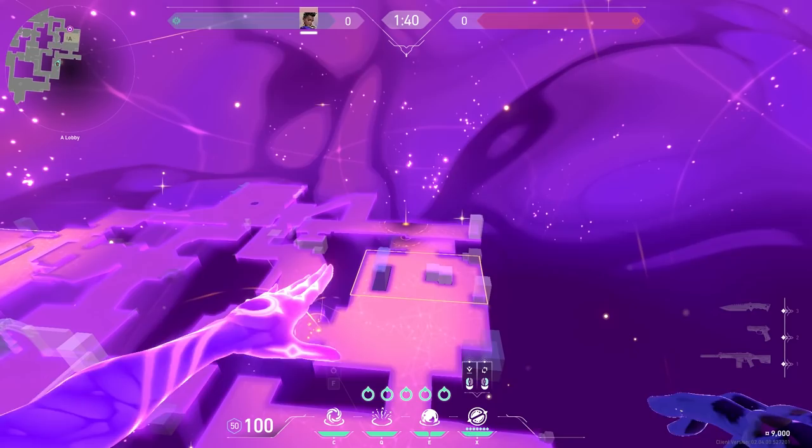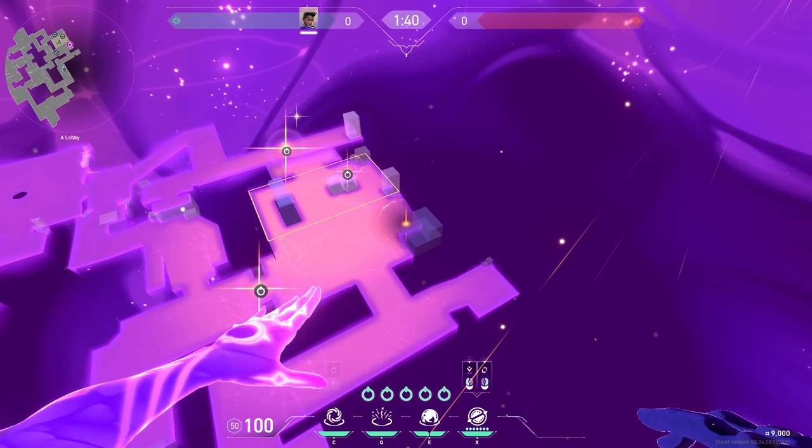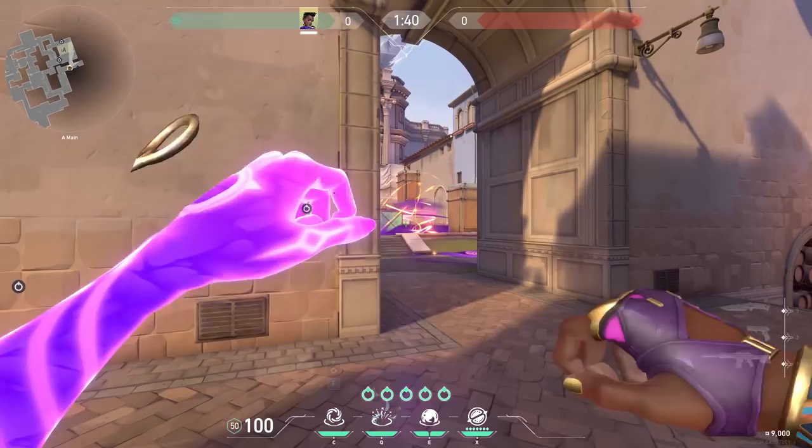If you want to enter A on Ascent without your ultimate, use one star at the door, one on heaven, one on side, and one in the corner. The fifth star I usually place somewhere in the middle to fake people. When you enter, use your black hole on the right, your stun on the side, and smoke tree and smoke heaven.